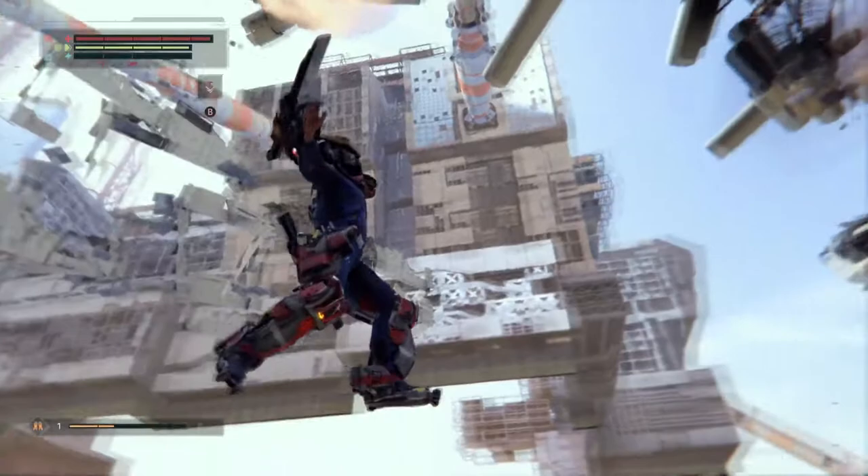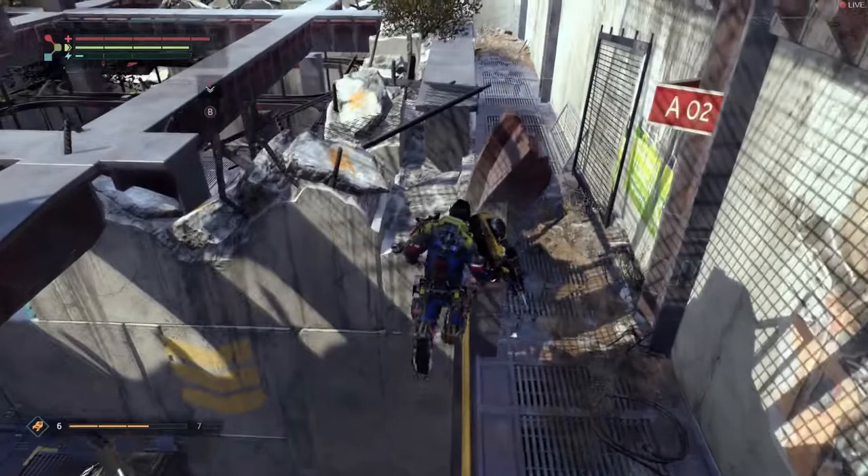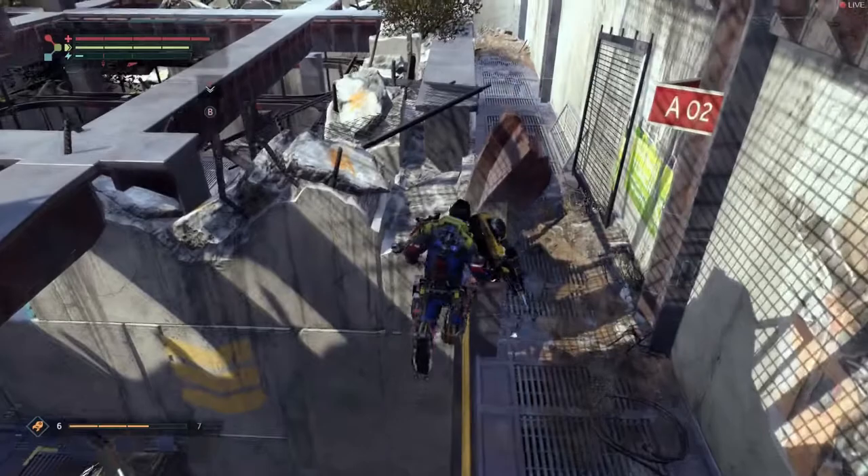Now if this out-of-bounds glitch is too difficult for you, I'm going to be showing you a much easier way to get out of the map without using an elevator. In order to do this, you'll want to head to this location here, which is right before the first boss fight. You'll want to jump on top of these railings here and walk along this rail. From here, turn around and jump towards this wall after this arrow. From there, you'll clip through the wall and fall under the map.